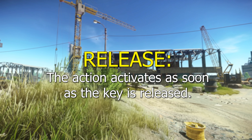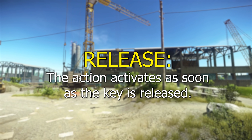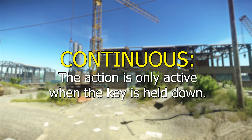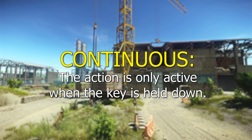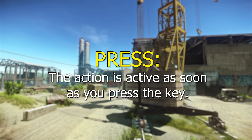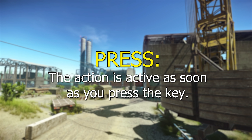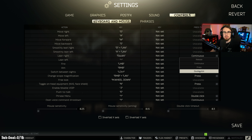The first one is release, which means the action activates as soon as you release the key. Continuous means the action will only happen while you're holding down the key. Press means as soon as you press the key the hotkey will automatically happen. Double click means you have to press the key twice for it to actually register.